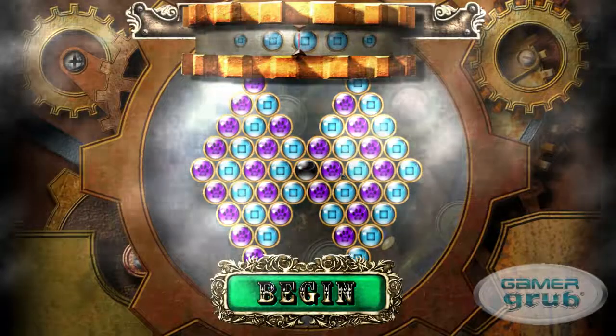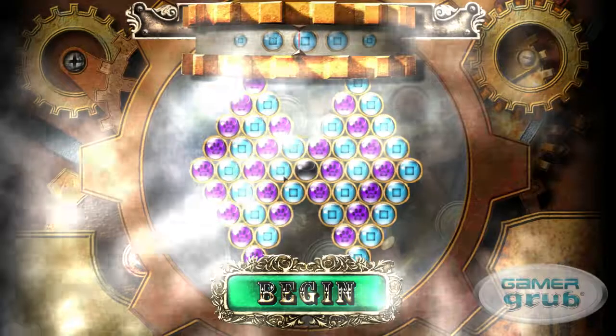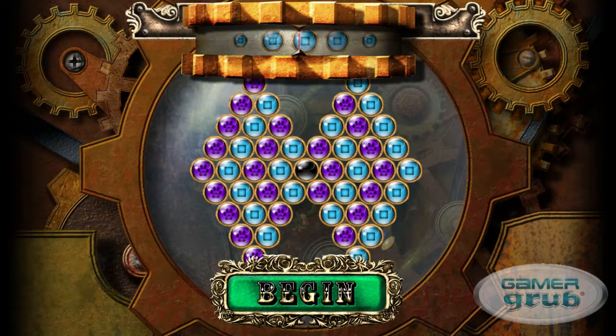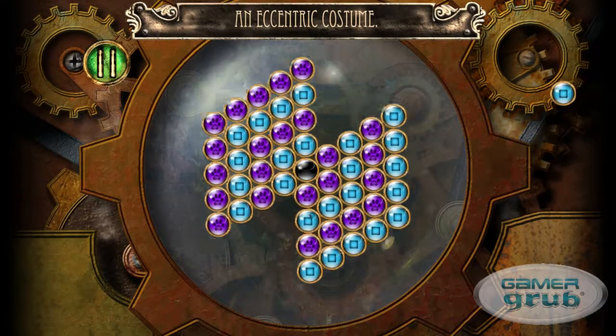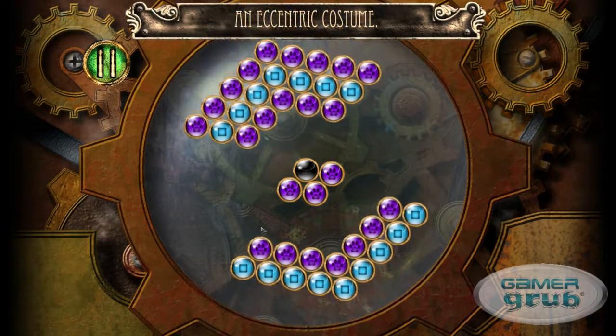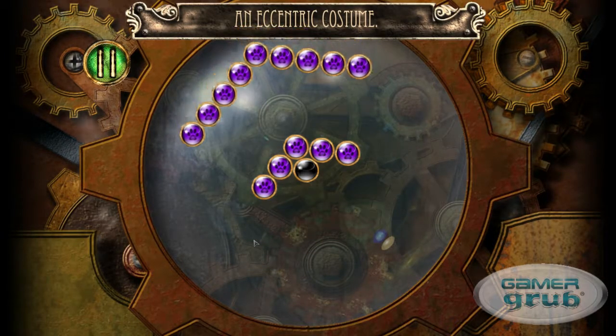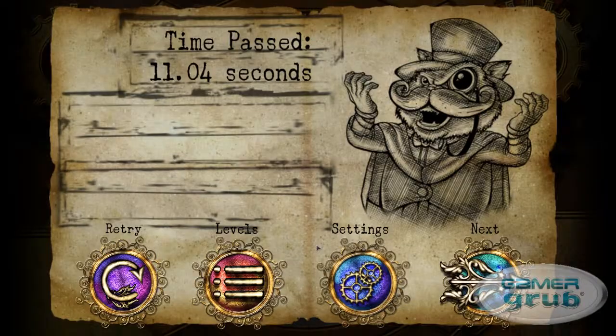CrankyCat is described as hours of bubble popping madness, and the game's main character, the CrankyCat, is Sir Roscoe J. Fluffington and his maniacal machine. You basically rotate — it's a puzzle game — and you have 360-degree rotating of these bubbles, with bubbles coming from the outside, as you should be seeing in the gameplay here. You're supposed to match them up and keep them popping while keeping the bubbles from going out of the circle.